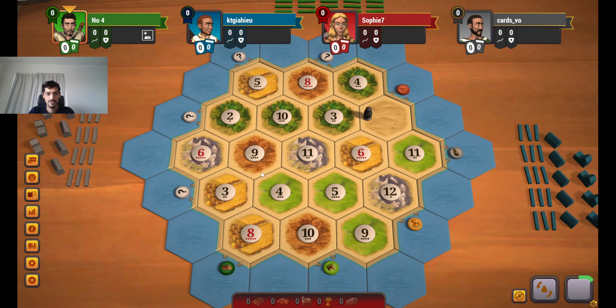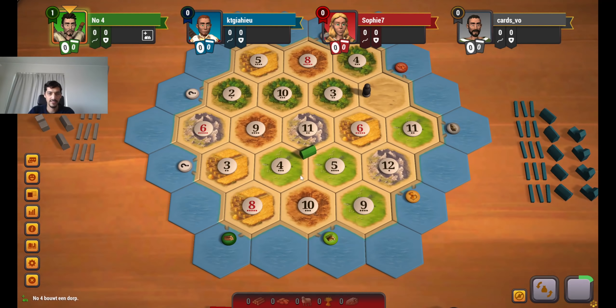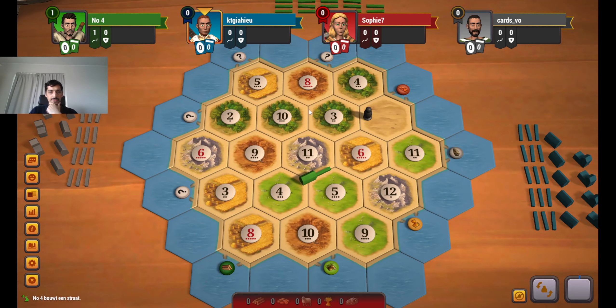I think everyone will get on a good weed spot here on this board. The 5-4-10 looks pretty solid as well. The wood is pretty rare on this board, and so is the ore. So if we can get the 6-9-3, I definitely take that spot.